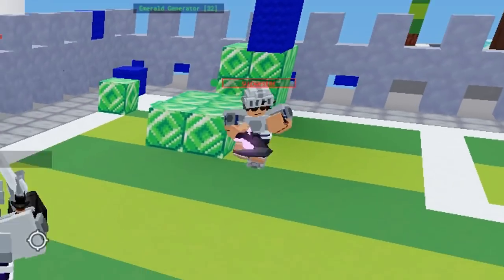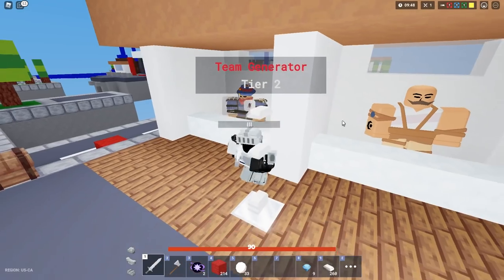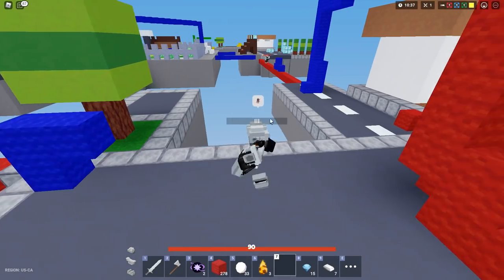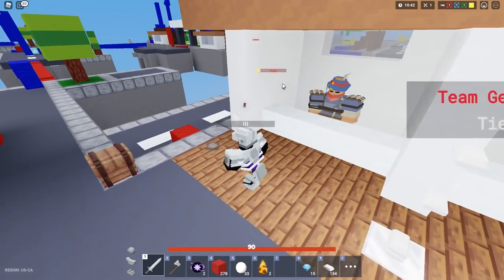Of course you've got a rage blade — are you kidding me? I don't know what I'm gonna do about that. This guy in mid is absolutely stacked, he's gotten all of the emeralds. Who are you and why are you coming over here? Get out of here.